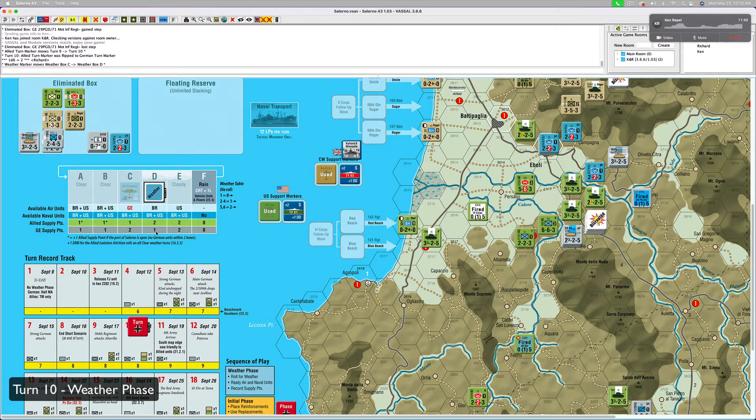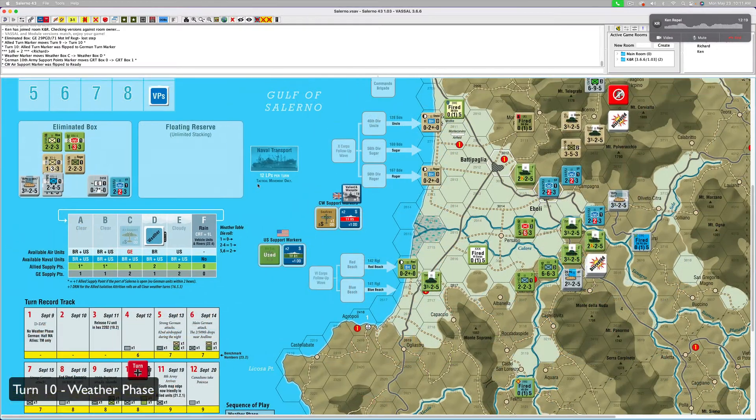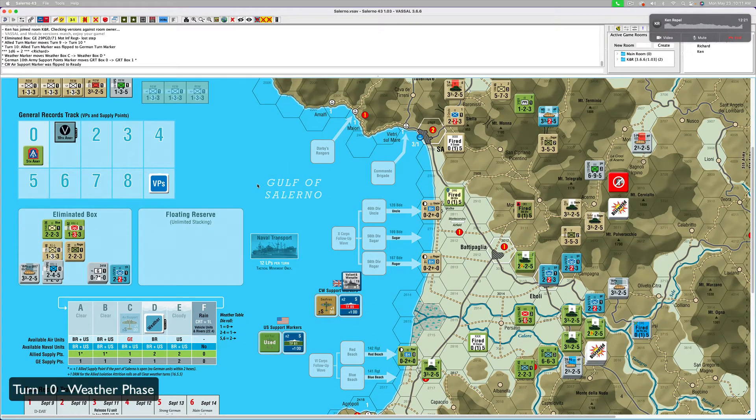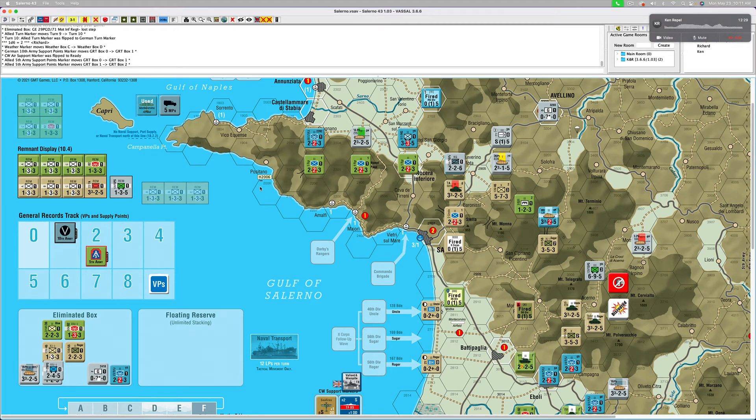I only get one supply point. You get your naval — both naval units — and your British air. So, one supply. Available air units: British. Available naval units: done. I did the supply points. Two — one and two.